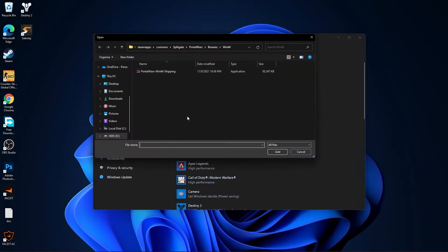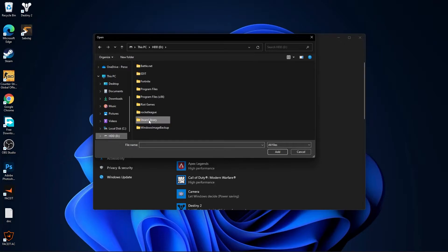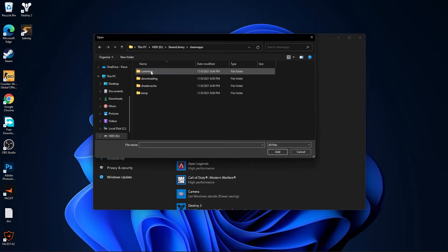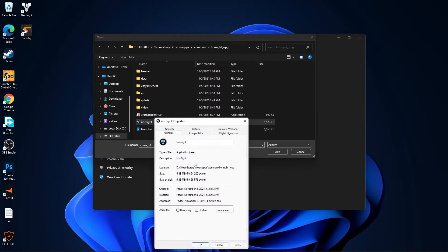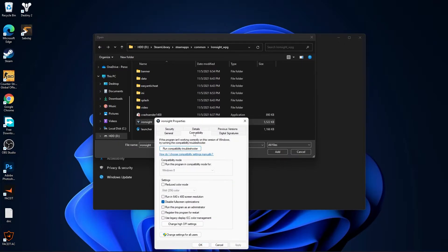Go back to Graphics and press on Browse. Search for your Steam library folder, double-click on it, go to Steam, then steamapps, then Common, then Destiny 2. This is the file you need. Right-click on it, press Properties. Go to Compatibility and check Disable Full Screen Optimization. Then go to Change High DPI Settings.